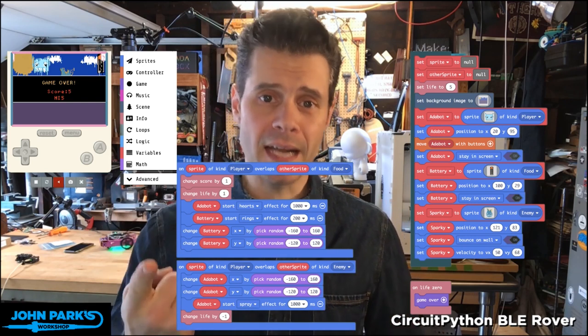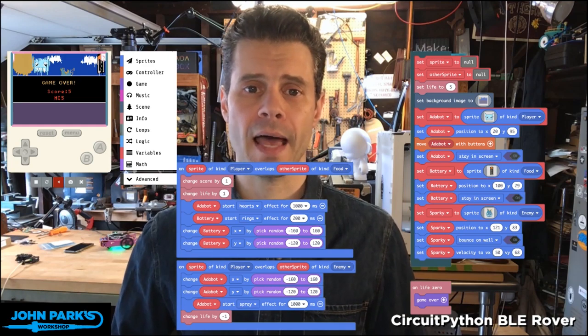So that is how you can create an enemy in Arcade, as well as set up effects.